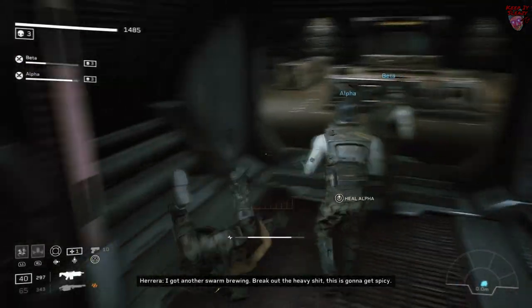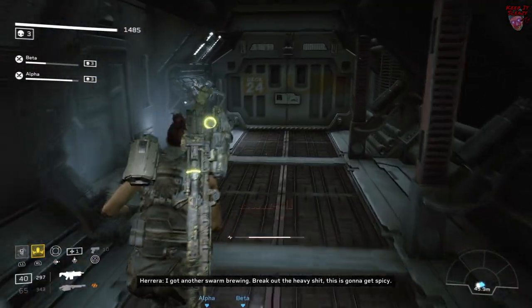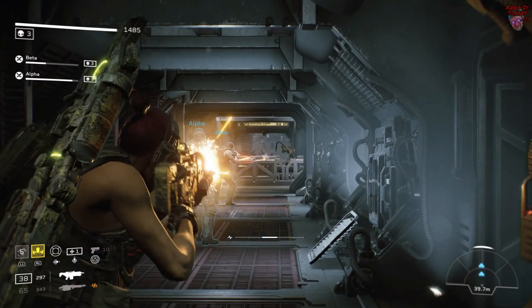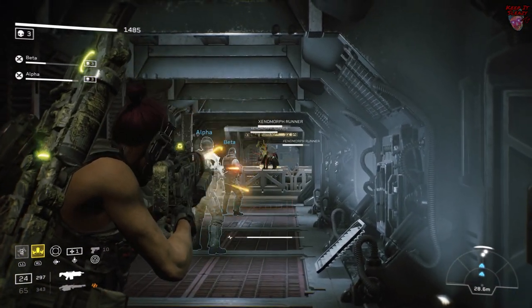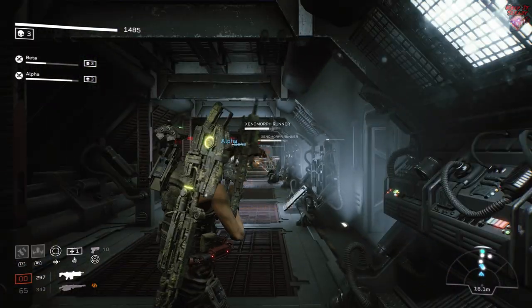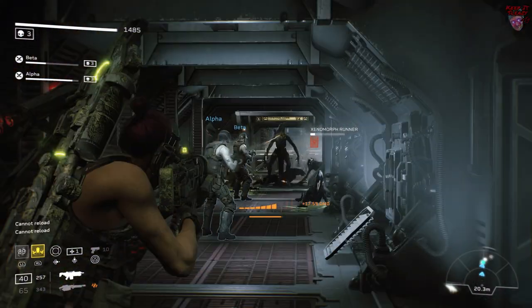In this room, you want to trigger the fight and then escape back the way you came. If you can keep a member of your team through these back doors that's even better, because then you'll be able to get a vantage point on the Xenos that start spawning in this hallway. But don't worry — even if you don't, there's only a few that spawn here and they're easy enough to deal with.